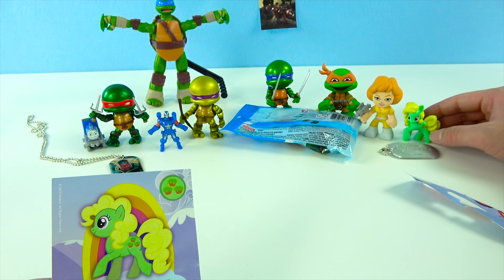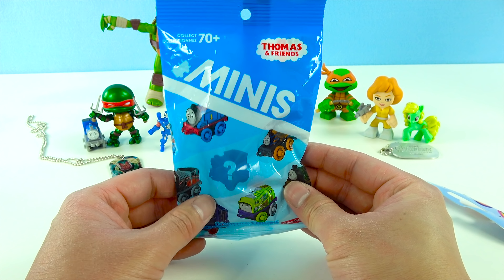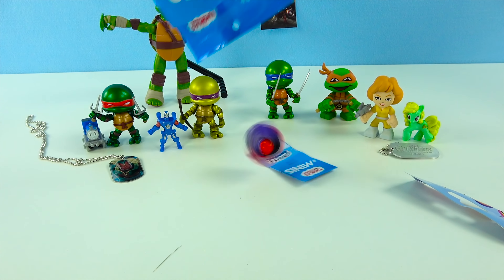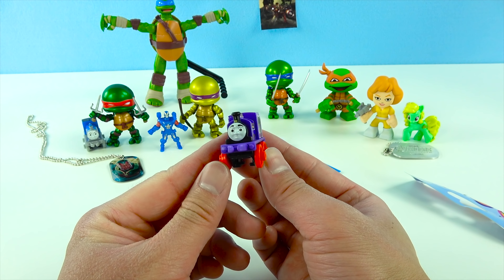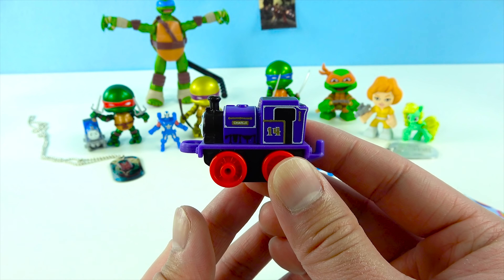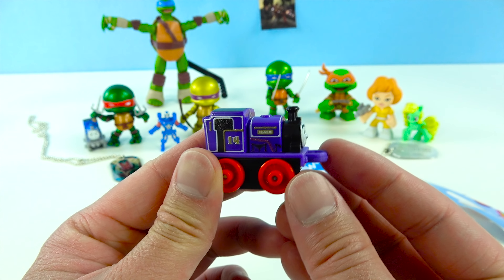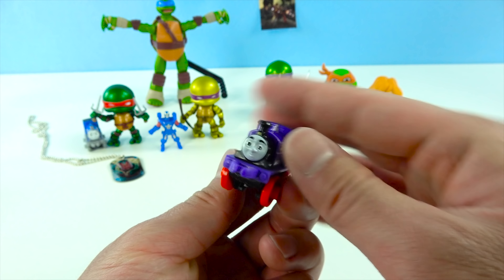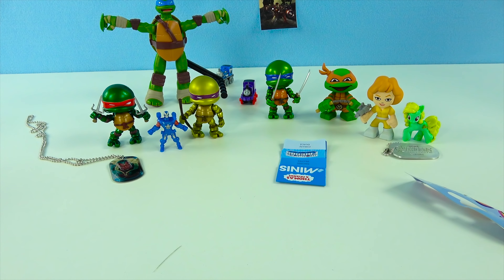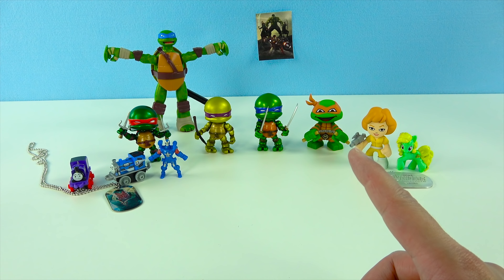And then we have this My Little Pony blind bag. Snippity snip time. Wow, we got this super pretty green pony — just like the turtles! She's got yellow hair that's all curled up, real pretty. Same thing with her mane — it's yellow with a bunch of curlies. How pretty. She's got purple eyes and her cutie mark is these little cupcakes. Let's check out her collector's card. Her name is Apple Honey, and it says Apple Honey is warm-hearted and friendly to every pony. Wow, she sounds like a super nice pony. Let's put her next to April — I'm sure April likes ponies.